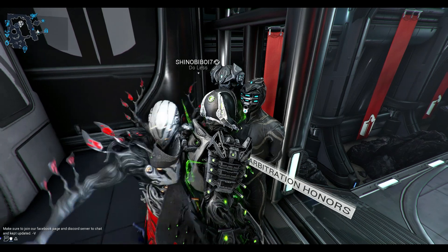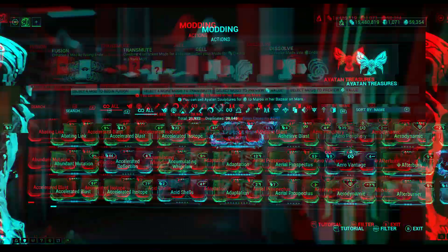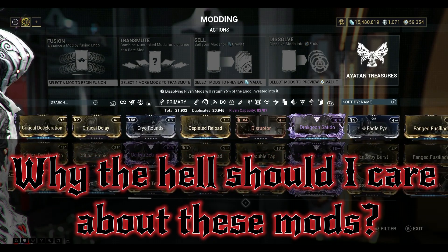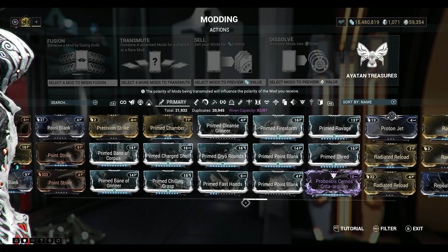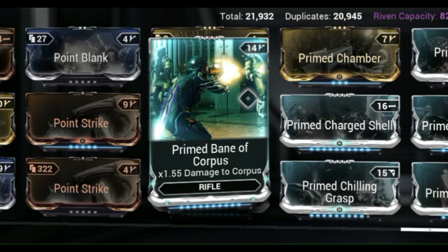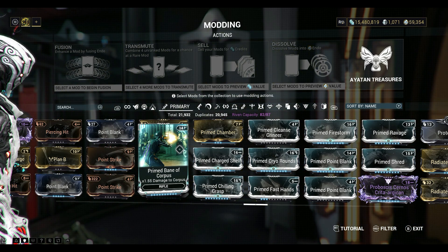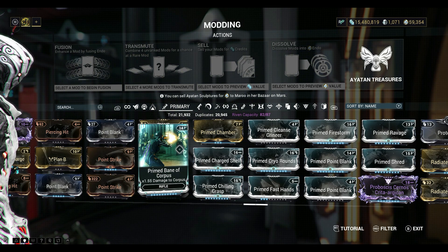Now, another way to get Steel Path-ready damage is by getting some Bane mods. Now, I know you're asking, V, why the hell do I even need to care about Bane mods? Well, I'm gonna tell you right now, Bane mods are actually really good if you don't have them already. I'll show you some right now. So, Primed Bane of Corpus — you'll do 1.55 multiplicative damage. So, all of your damage at the end of it is going to get multiplied by 1.55 times. This is really good when it comes to particular factions.